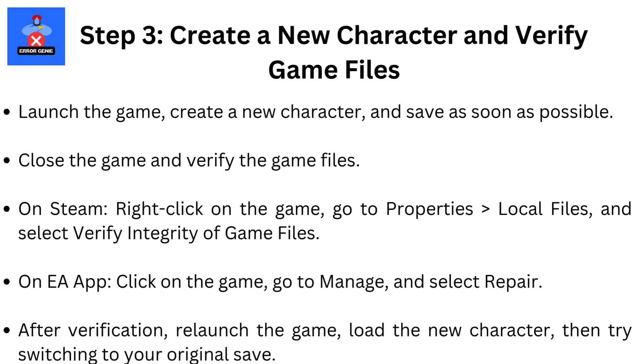Step 3: Create a new character and verify game files. If the issue persists, launch the game, create a new character, and save as soon as possible. Close the game and verify the game files. On Steam, right-click on the game, go to Properties, then Local Files, and select Verify Integrity of Game Files. On EA App, click on the game, go to Manage, and select Repair. After verification, relaunch the game, load the new character, then try switching to your original save.